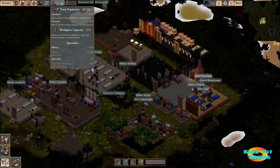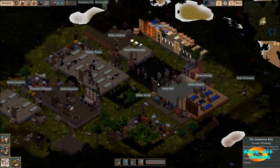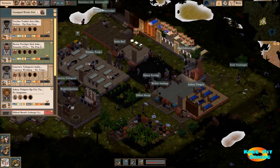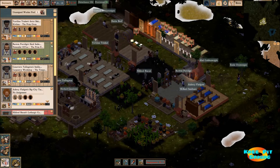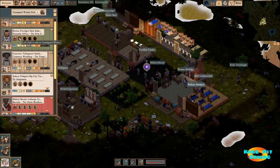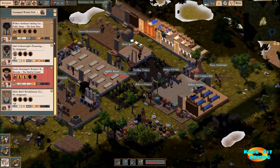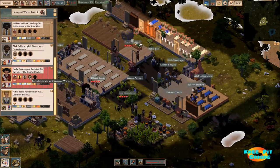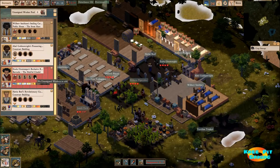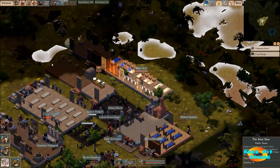That will give us the ability to expand our population, get more overseers in here, as well as more laborers. We have one additional worker who has showed up. I don't want to give him to the naturalist because my understanding is it doesn't really help the naturalist much. So we're going to go ahead and add this one person to the barracks — we are one laborer away from having two full barracks, which is my goal for now.